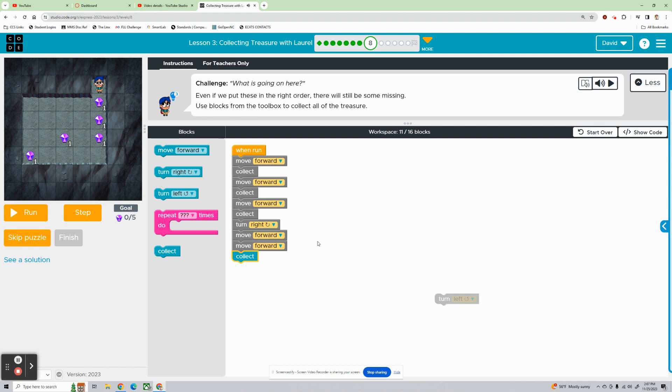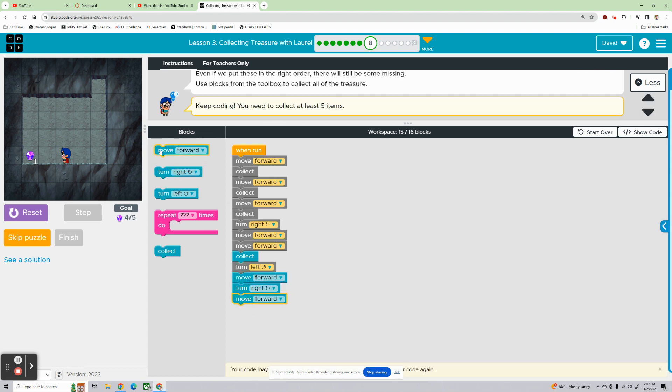Now we're pulling blocks out of the toolbox. We need to turn left, then move forward, turn right, and then move forward. I need to figure out where I am, so let's run it and see where we are. Turn right, collect that one, turn left, go forward, turn right. So we need to move forward twice and collect finally for these last two.